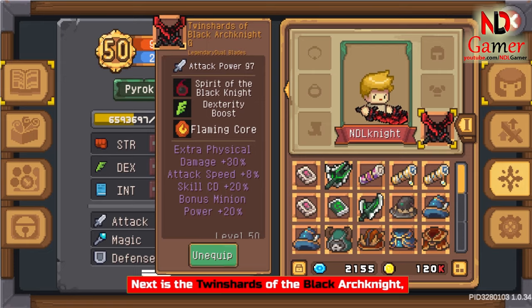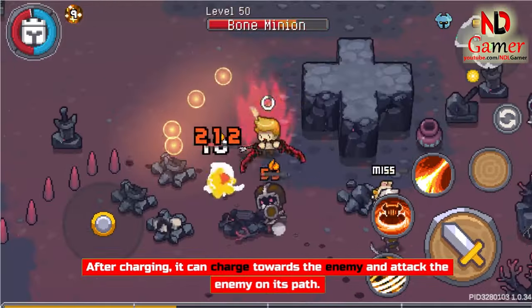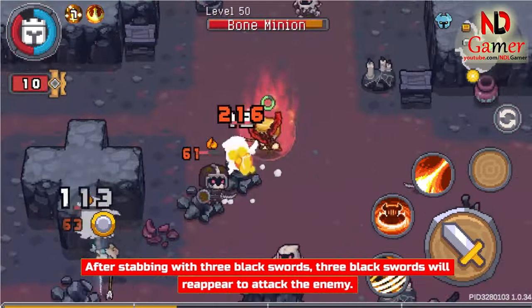Next is the Twinsherds of the Black Arch Knight. The basic attack is a dual sword strike. After charging, it can charge towards the enemy and attack enemies on its path. After stabbing with 3 black swords, 3 black swords will reappear to attack the enemy.